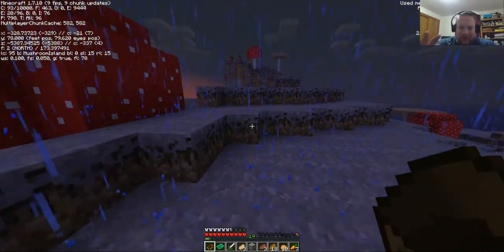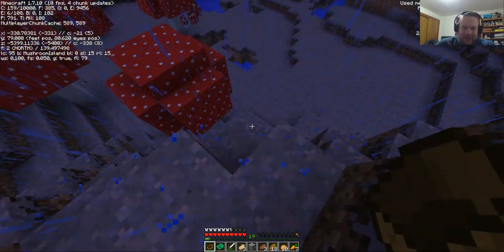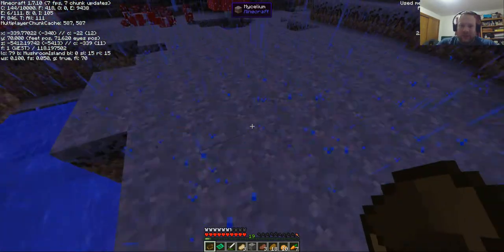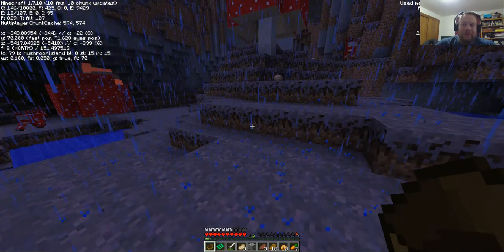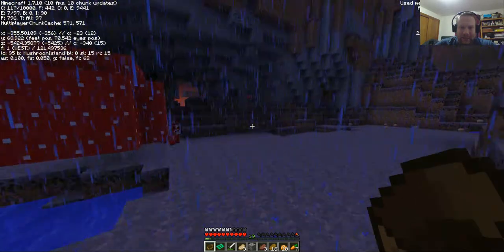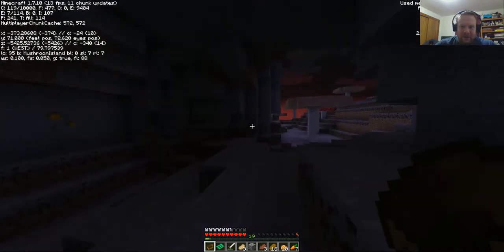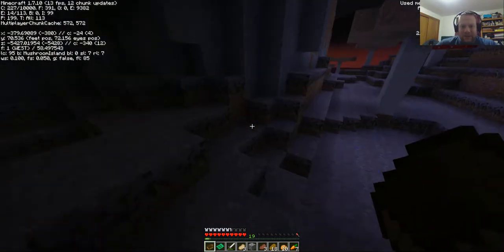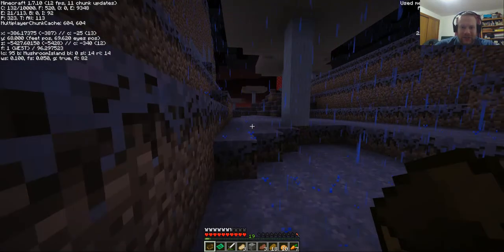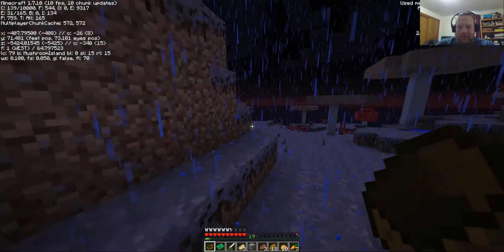Another awesome thing about the Mushroom Isles - mobs do not spawn here. This is like the ultimate safe zone. However, if you take the mycelium and transport it somewhere else and let it grow around, that does not make it a mob free zone. But this does carry all the way through to the bottom - so if you go underground here around the Mushroom Isles, the mobs still won't spawn here.